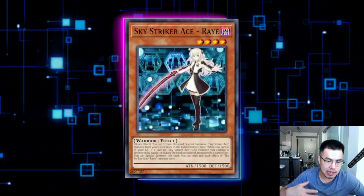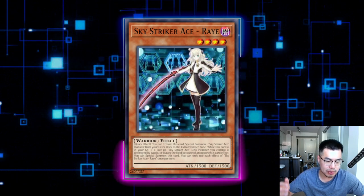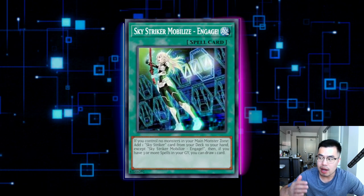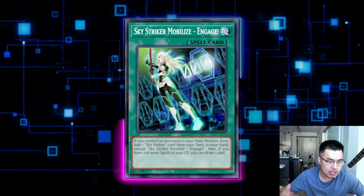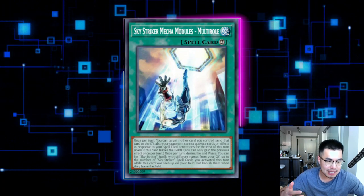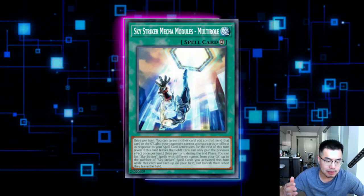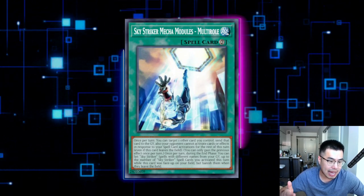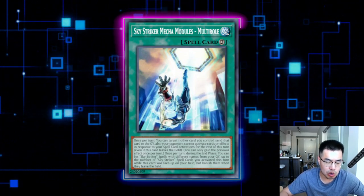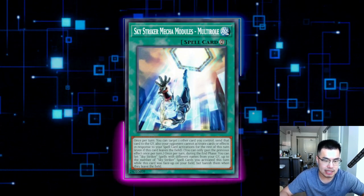Sky Striker is a very annoying deck that has been around for the past couple of years. On the recent ban list, we just got Multi-Roll back to three and Sky Striker Engage back to two, which means the deck is going to do a lot more drawing and searching, and they're going to be able to set up easily with Multi-Roll, whereas previously the deck was a little more fragile. This is one of the most popular decks of all time and it's decently good in a control, mid-range, slower metagame like the current meta, so it's definitely going to be seeing a lot of play.